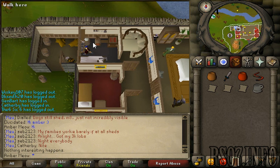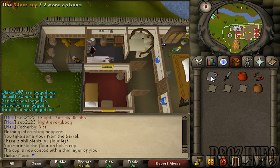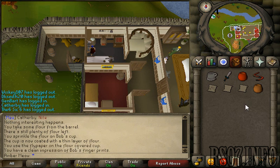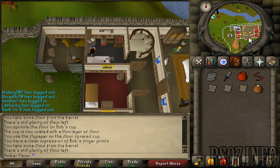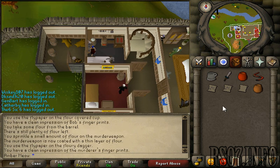I'm going to use my pot of flour on the barrel of flour, then use that on the silver cup, then use that with the flypaper — now I have his boot print. I'm going to get another pot of flour and use it with the criminal's dagger, then use that with the flypaper.